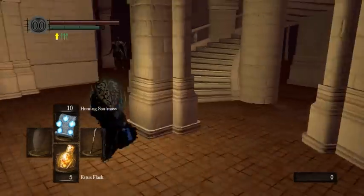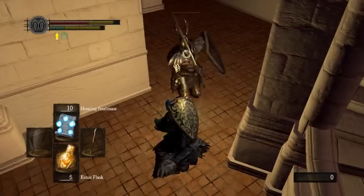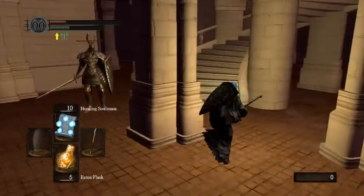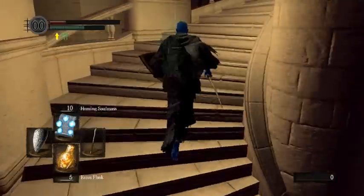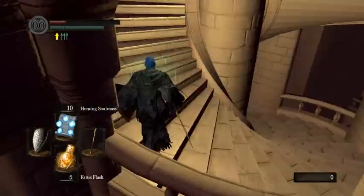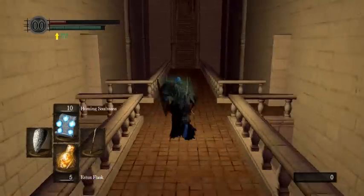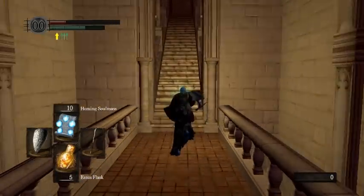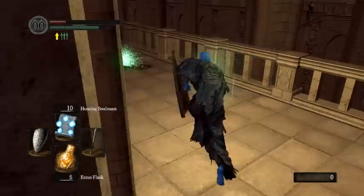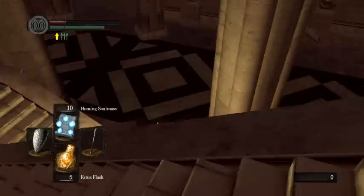For Ornstein and Smough, I found the most consistent way to set up is blocking this guy twice with the catalyst — it brings you down pretty consistently — except if he does the shield bash, in which case just roll away. This little bit of fall damage doesn't really do much. However, here's another variable fall damage point: we can take a nice fall right here, and this will bring us down just perfectly to 20%.